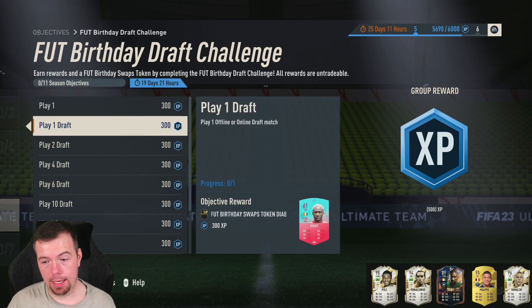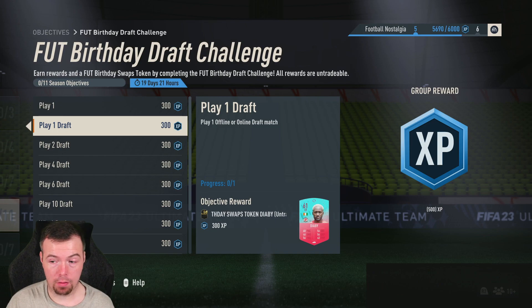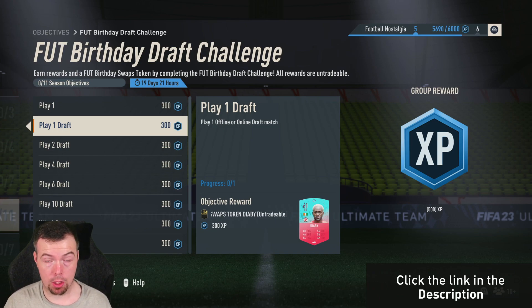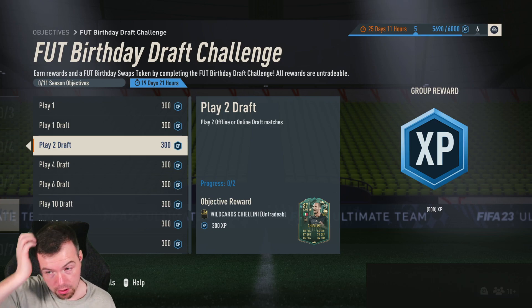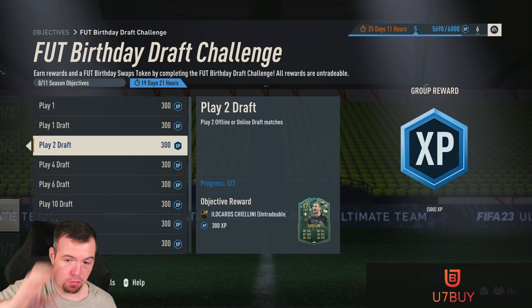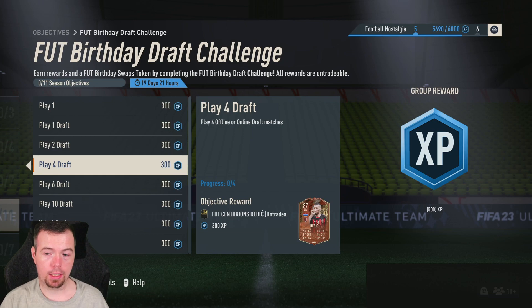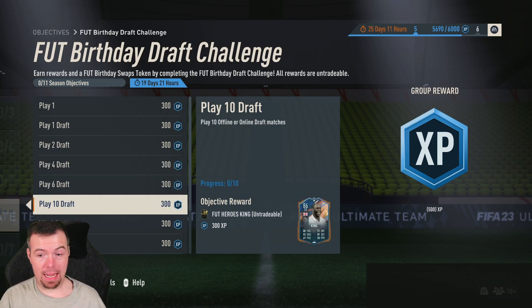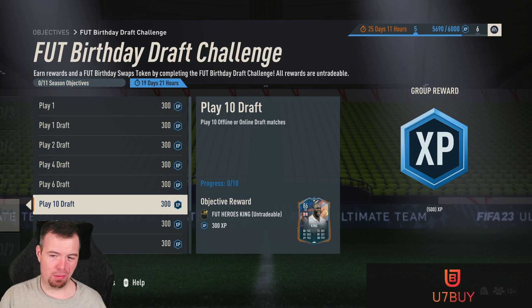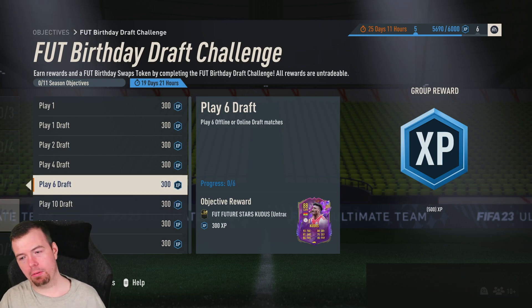Play one offline or online draft and you get a swap token — bear that in mind, that's quite important. Play two drafts offline or online — these are all offline and online eligible — and you get a Winter Wildcard Kialini. You get Centurions which is rubbish, you get an 88 Kudos Future Stars which is not bad, and then you finish with a King which I think is awful — we went from 287 to an 88 and apparently he's pretty rubbish for a 10.